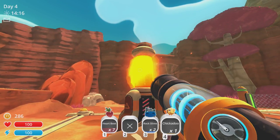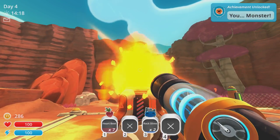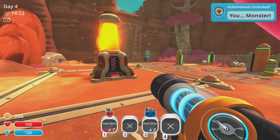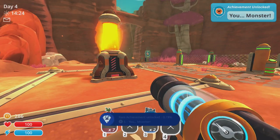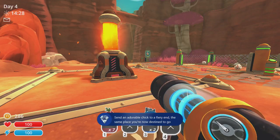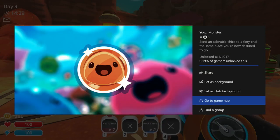In order to get You, Monster, you've got to shoot a chickadoo into the incinerator, as terrible as that sounds. But you know what, we're achievement hunters — we want these achievements. Or you may be a completionist and you just really want to complete the game, and therefore five gamerscore for a kind of dark action.